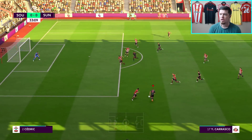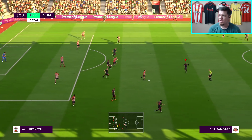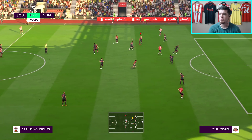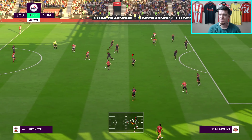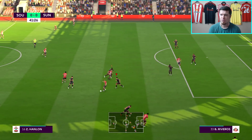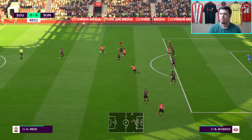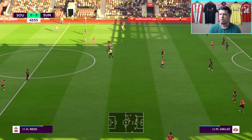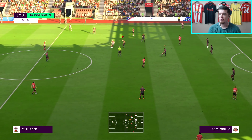Carrasco tries to come inside, finds Mount, who tries to hit it — blocked. That's probably the closest we've got all afternoon. Southampton are playing good football, keeping hold of the ball just like Marseille did last episode when they played us off the park and won 2-0. The second we get near Southampton they just pass it on — it's so hard to get the ball off them.